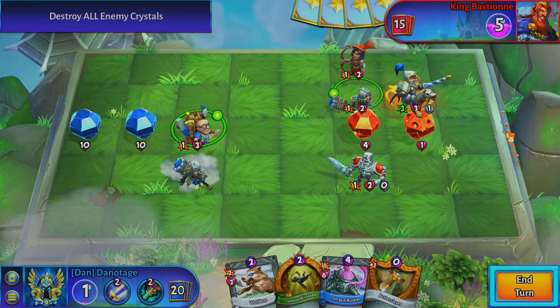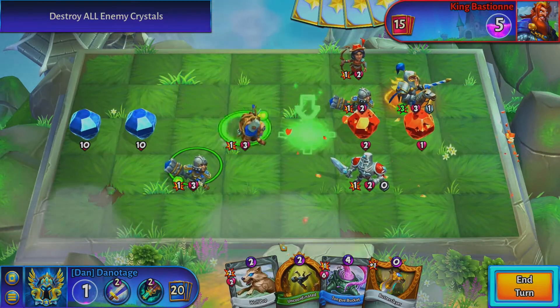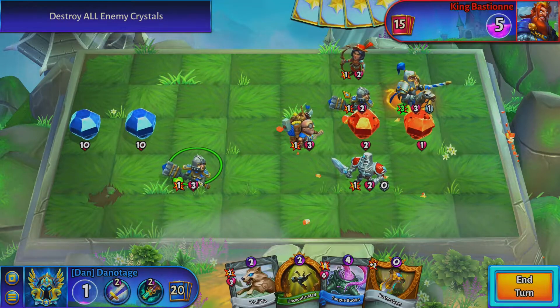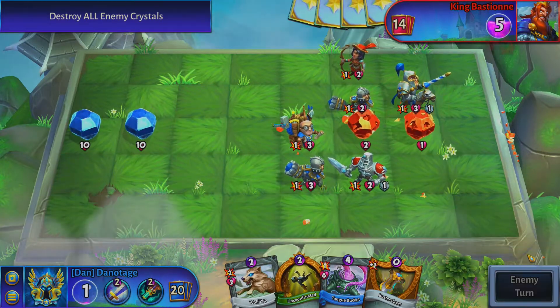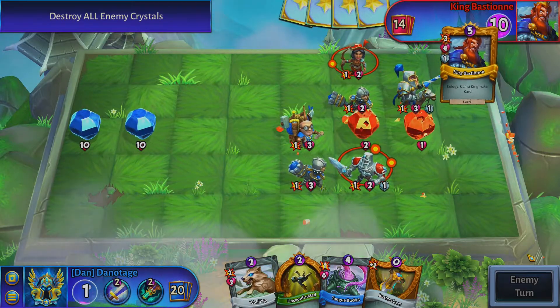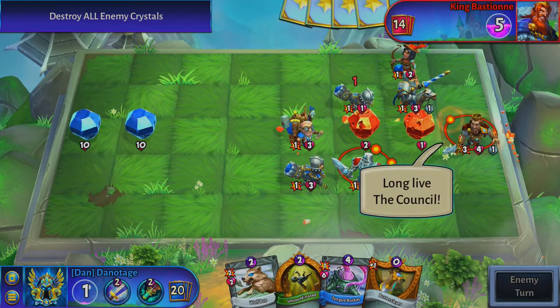We'll summon another rook — that's almost our max limit. We'll take damage on the crystal, move her up. She's probably going to attack the quartermaster unless she moves; she could also attack the pony but I think that would be a bad move. So here comes the king. We need to dust his friends quickly or else we're going to take a lot of damage.